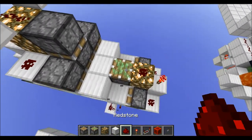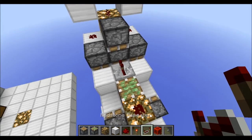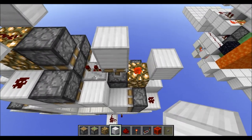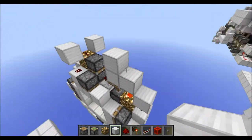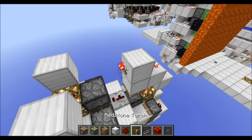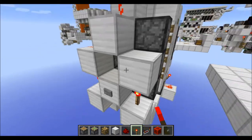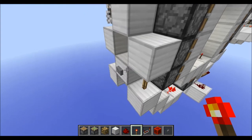Then a sticky piston right here, a torch, repeater on two ticks, block on top, another block up there until you get these little stairs — put down 2 redstone dust and finally a torch here. Now if we try it again, the whole thing should close completely and perfectly.